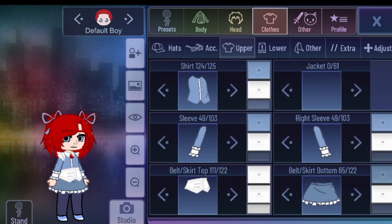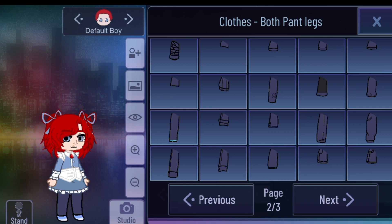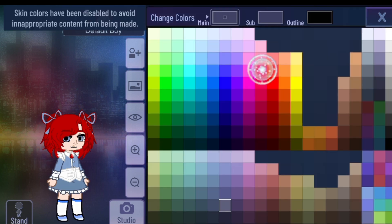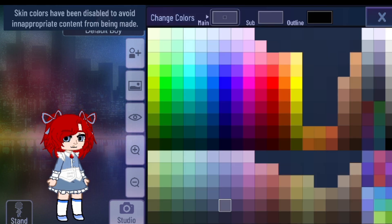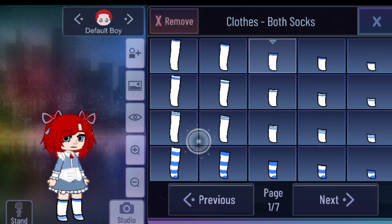Now for her pants — so we can use this one if you want. Now we need to put the same color as the skirt, and put the outline of course. And put the socks — a little white.